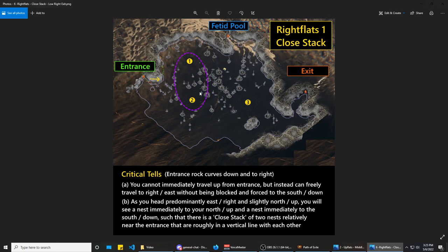The best pathing for the close stack is to collect the first nest then the second. Even though there's an argument to go south first, it's better to path north consistently so your read method works for all three right flats layouts. From the second nest head directly east to the third, and the exit in this zone will always be in the low right. So you pick up nest one, head south to nest two, then head east to nest three, then keep east to the exit.